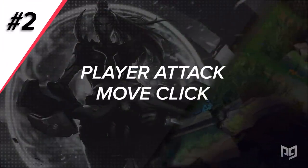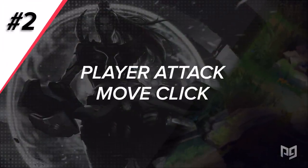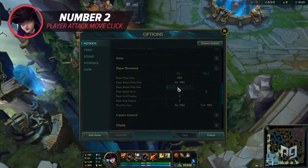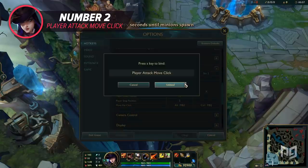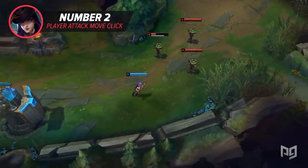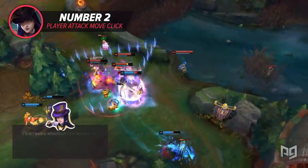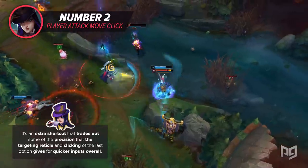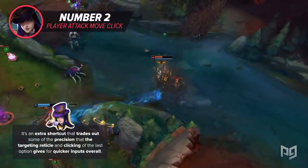Player attack move click: this setting is nearly identical to the last one, but has a click included. So where for the previous setting you would have to press the hotkey and then left click to attack move, with this setting all you do is press the hotkey to attack move on your cursor's location. While not a huge difference, it's an extra shortcut that trades out some of the precision that the targeting reticle and clicking of the last option gives for quicker inputs overall.